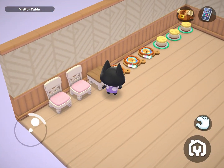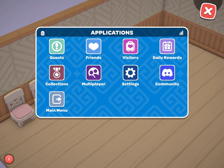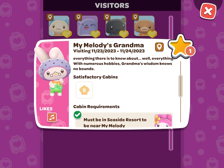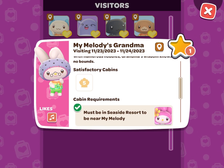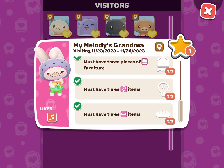You can just place the food on the floor. There are a few ways to check whether the cabin is satisfactory or not. The first way is going back to the visitor tab and seeing if your cabin is now a satisfactory cabin and if the cabin requirements all have a green check mark.